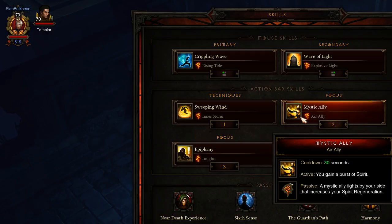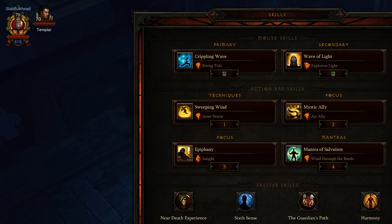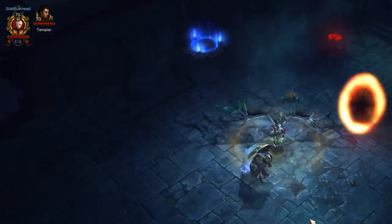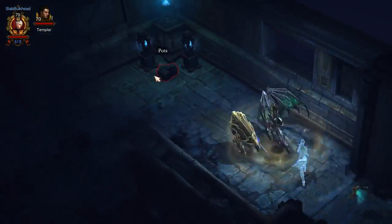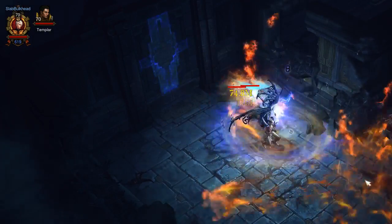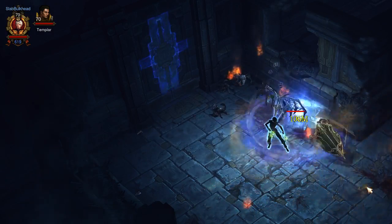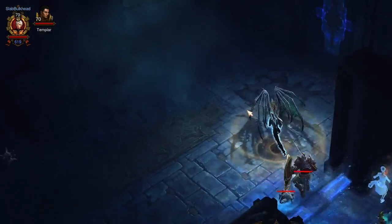This build relies heavily on having as much spirit generation as possible, because when you start spamming Wave of Light you'll go through it very quickly. Epiphany is huge — it has a long cooldown, but it increases your spirit generation per second and you can dash straight to a target. I'll show you what it looks like when you're running through your stacks and spirit and cast Epiphany: I'm just hitting as fast as I can, you can see it's draining very quickly, then I cast Epiphany and it refills very, very quickly.